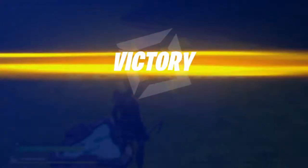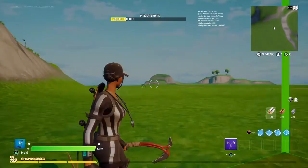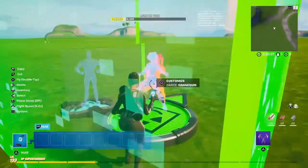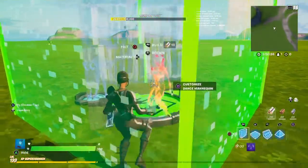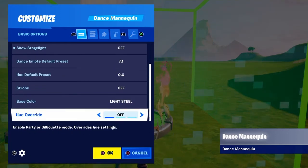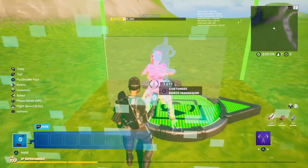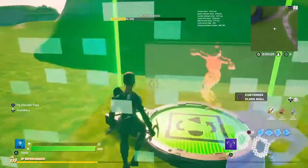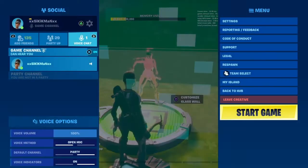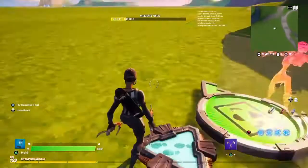If you want to customize it, go back and place it a little further back if you want it to look better. You can change the skin to one players probably wouldn't recognize. You can also extend the mutator zone across the entire map so it always works even if you're far away.